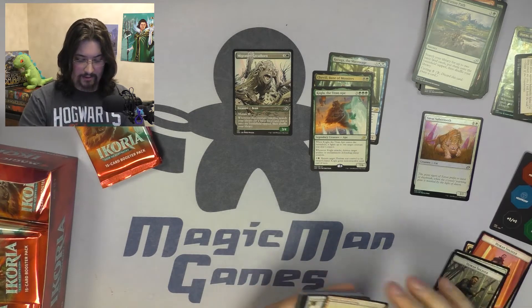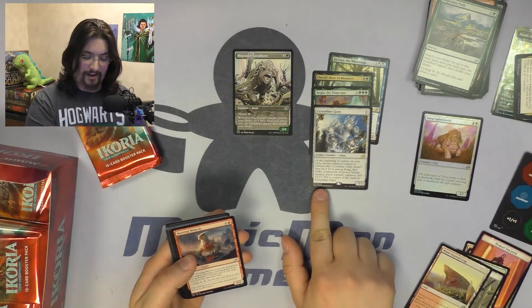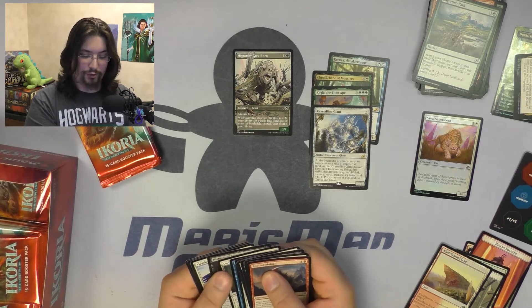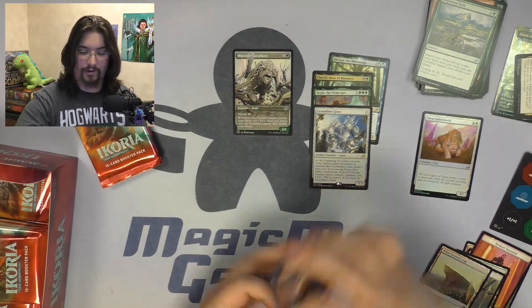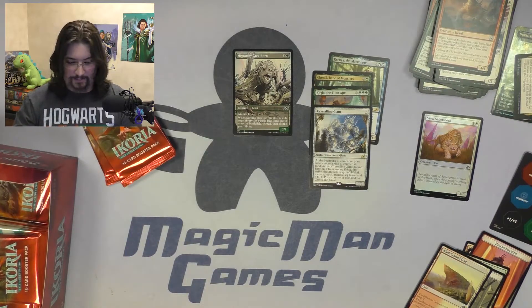Next pack: Crystalline Giant. That one is a weird card — love it. But boy, that is a mouthful of text to read through on that one.